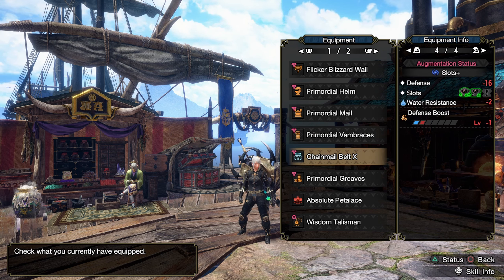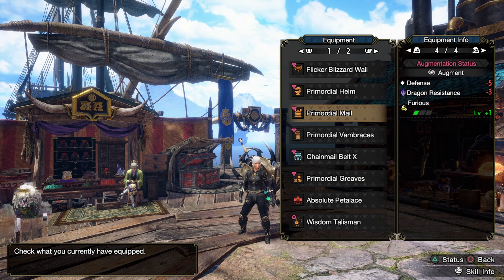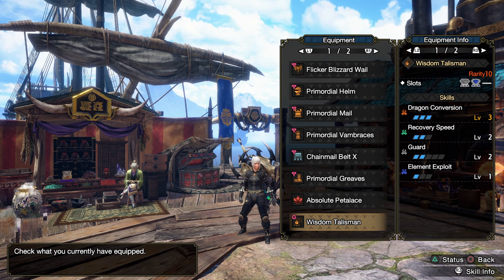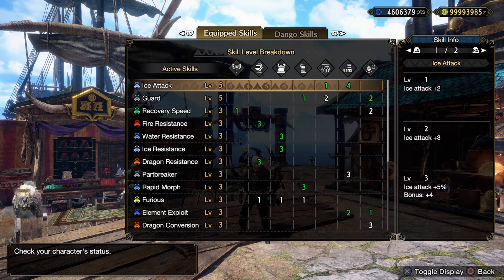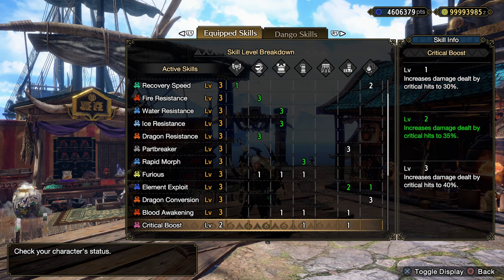Here is my standard Charge Blade Dragon Conversion Blood Awakening build. It's very, very solid. The skills are somewhat easy to get. Furious is always kind of a pain to get on augments. I'm using a Dragon Con 3 Talisman with a 3 and a 2 slot. Here are the skills and decorations — all these green numbers here are from decorations.